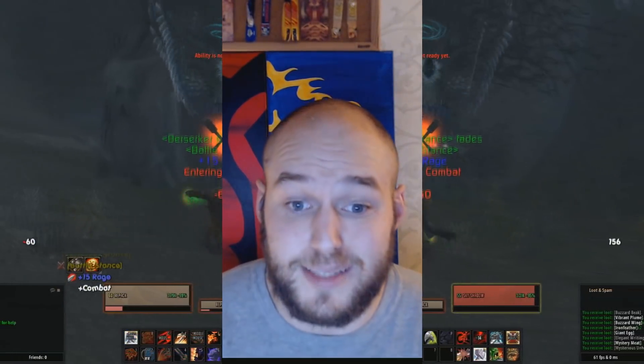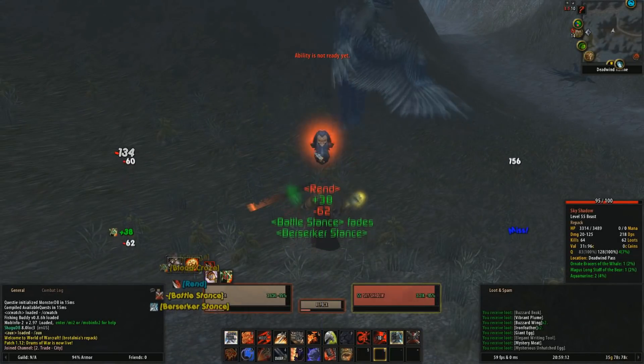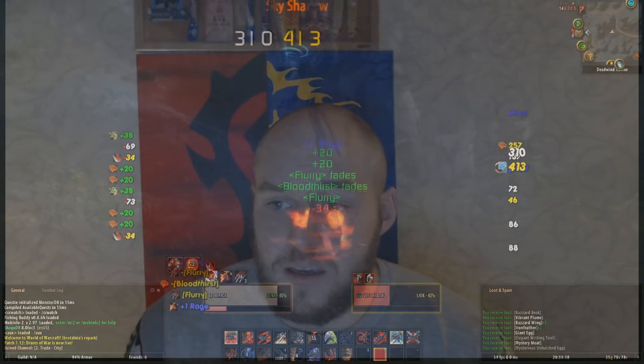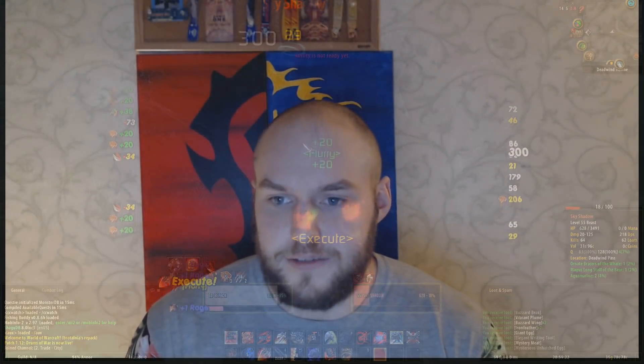Without any more bullshit, let's get down to business. The mobs we're going to be talking about today are the Sky Shadow mobs and they're found in Deadwind Pass. The birds are strewn about all around the map in a circuit, and you can just farm them in basically a round trip.